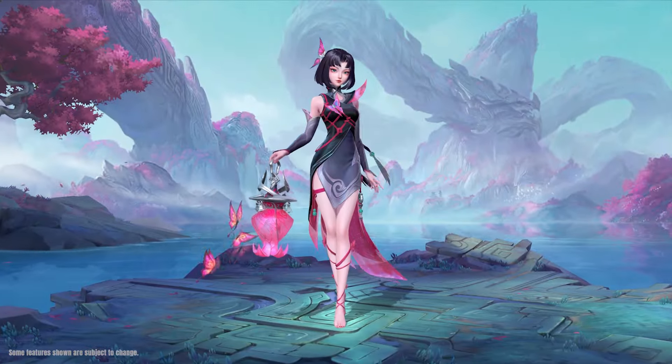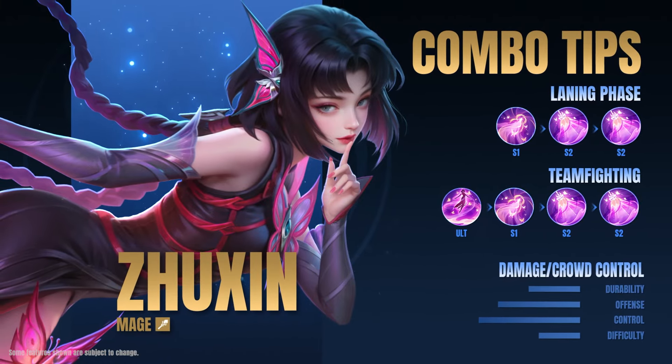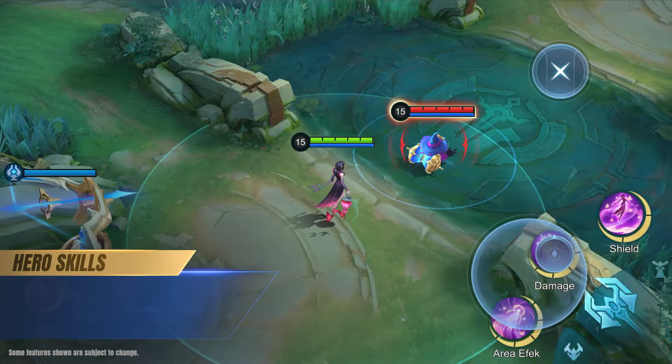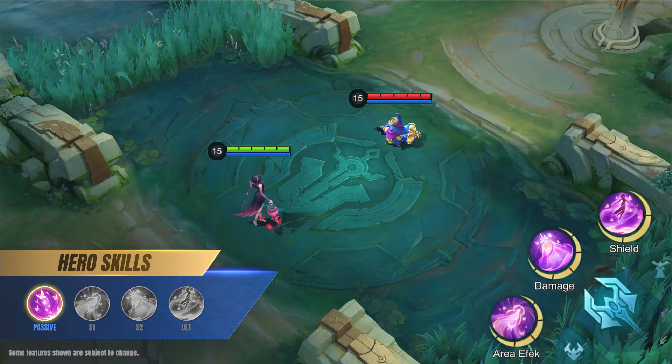Hello everyone! Welcome to another Hero Spotlight, featuring our newest hero, Jushin, the Beacon of Spirits. Jushin is an enigmatic woman who uses her lantern and butterflies to deal sustained damage and provide CC. Beacon of Spirits, Jushin.